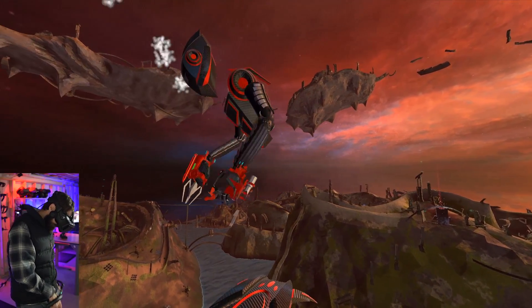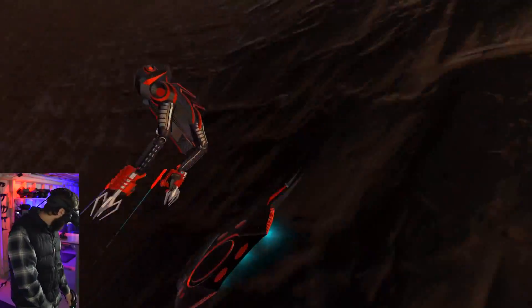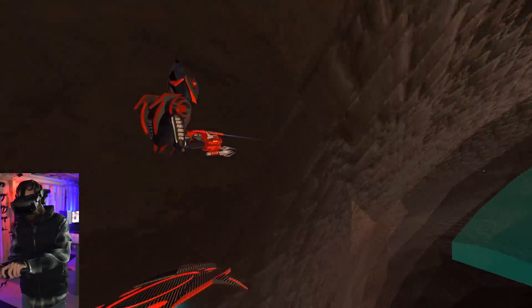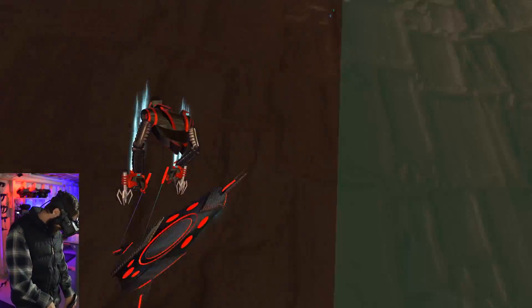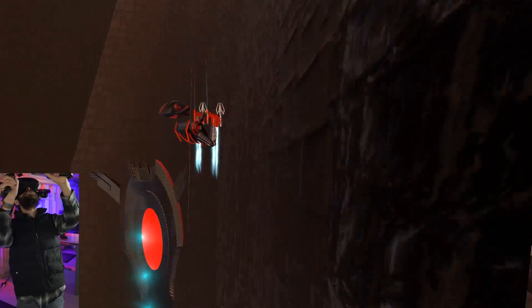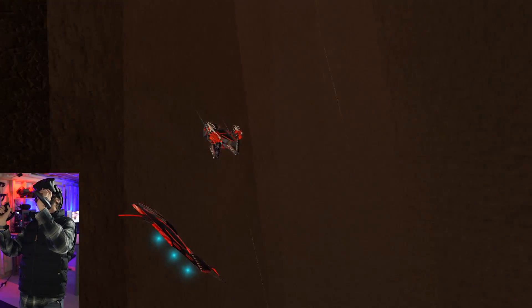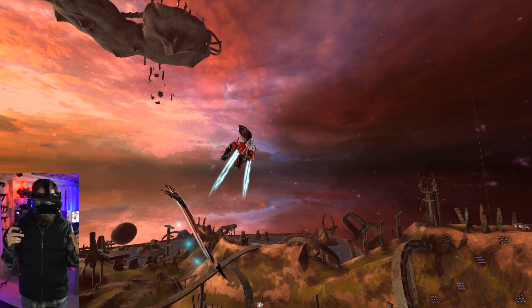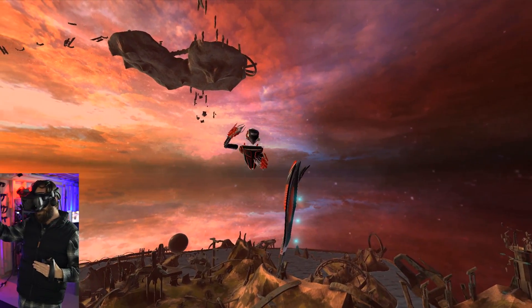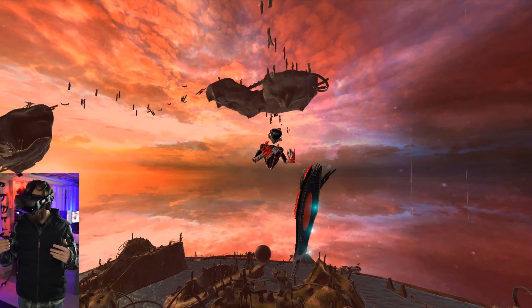Let's really test this out to the extreme and go through this hyper tube at full speed — even faster than you normally would in the game. I'm going at 400 miles per hour, now 600 miles per hour. No glitches, everything's working perfectly. Hit this boost pad, go through a loop-de-loop at 600 miles per hour, and no glitches at all. It's completely rock solid. Going through one of those tubes at a thousand miles per hour used to be a problem, but that is completely fixed now.